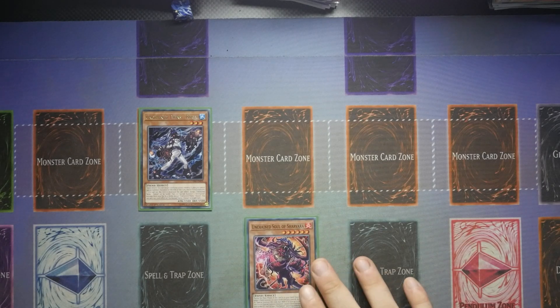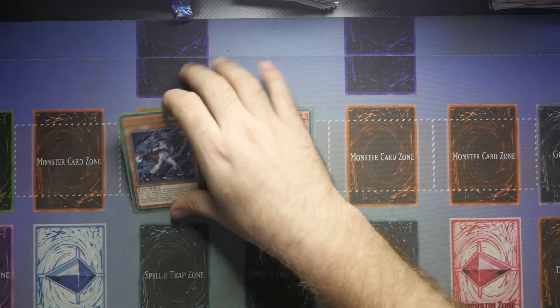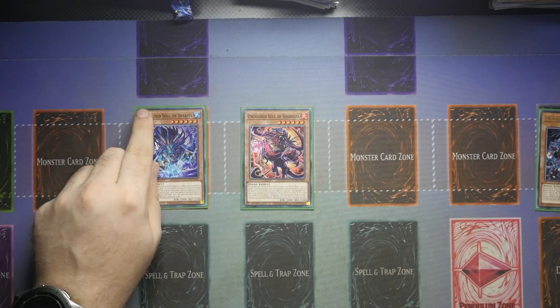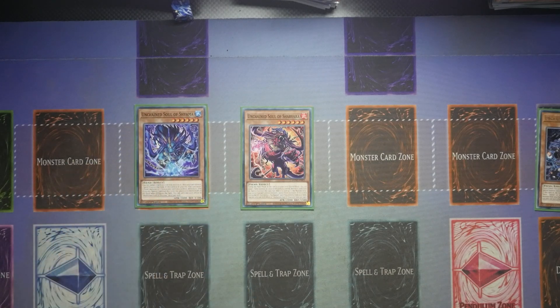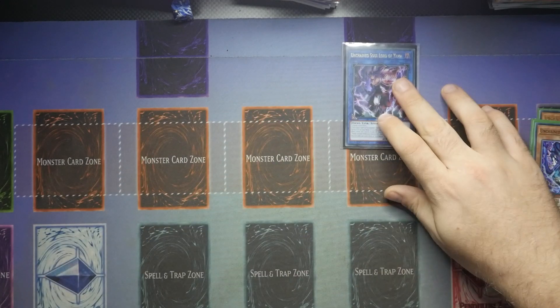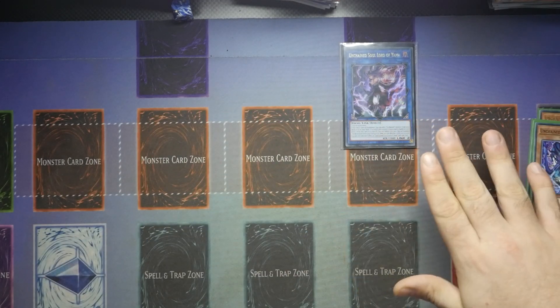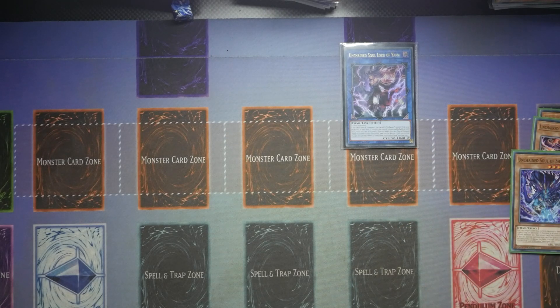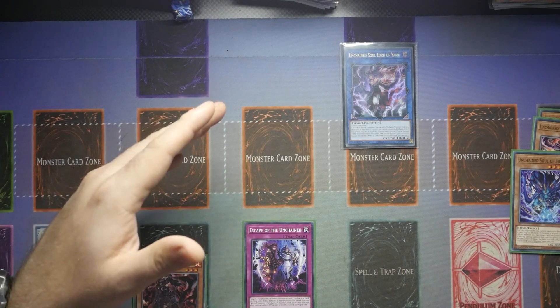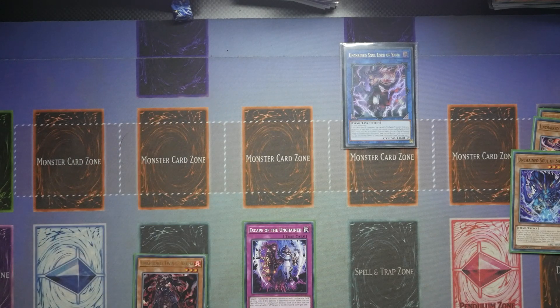So we're going to start off with Savara. Savara's effect is going to destroy the Reikiar, which will then allow you to trigger Reikiar's effect to Special Summon another Unchained from the deck — we're going to go straight for the Shayama to get it to the board. We're then going to link these two together and go into Yama. Make Yama Chain Link 1 as it adds, and then use your Savara as Chain Link 2 because it sets, meaning you can chain block your Yama to set Escape of the Unchained.